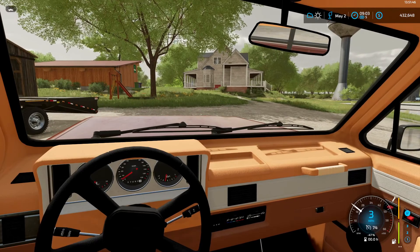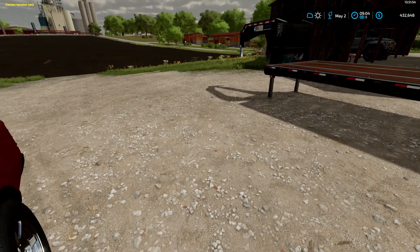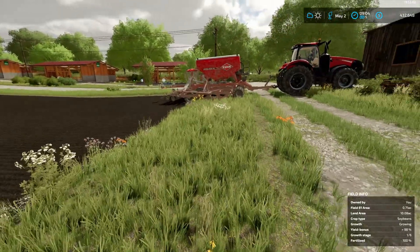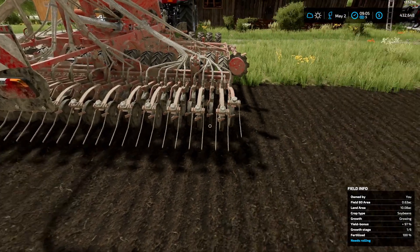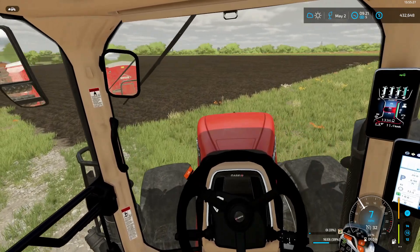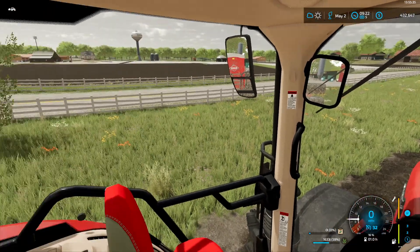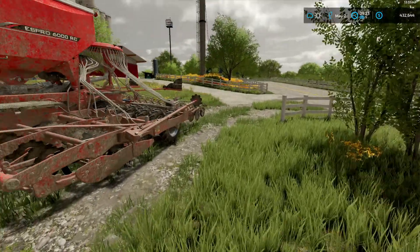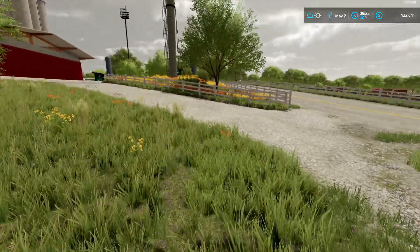The seeder is over here by the barn. We have finished that job - let's go ahead and inspect the work here. Yeah, it looks like we've got it done. The soy is in the ground, and I'll let the worker take care of the grass. Then I'll get another worker going on rolling out this first field.